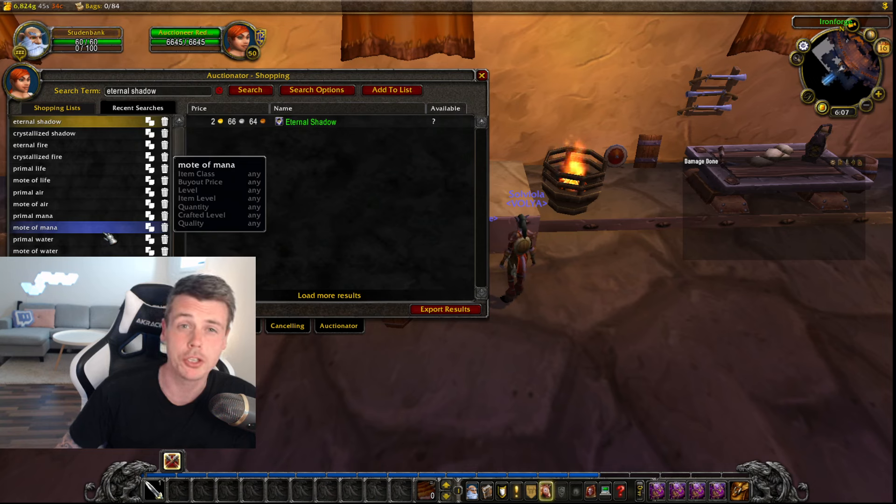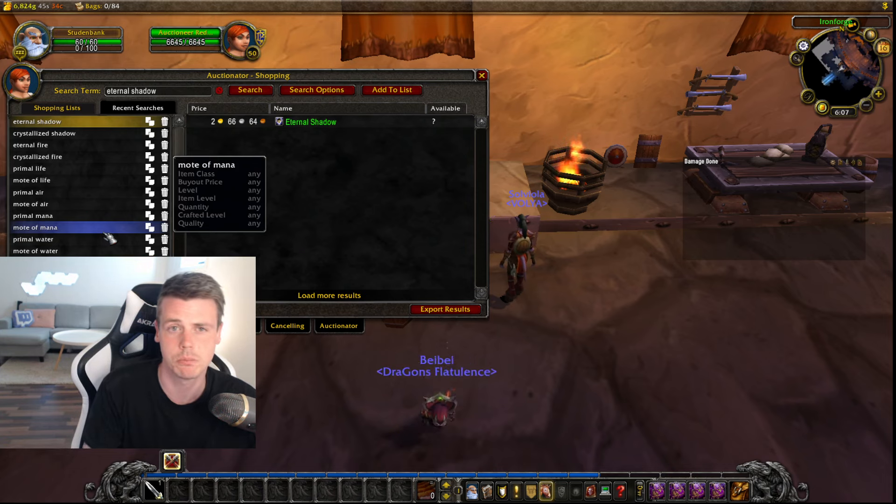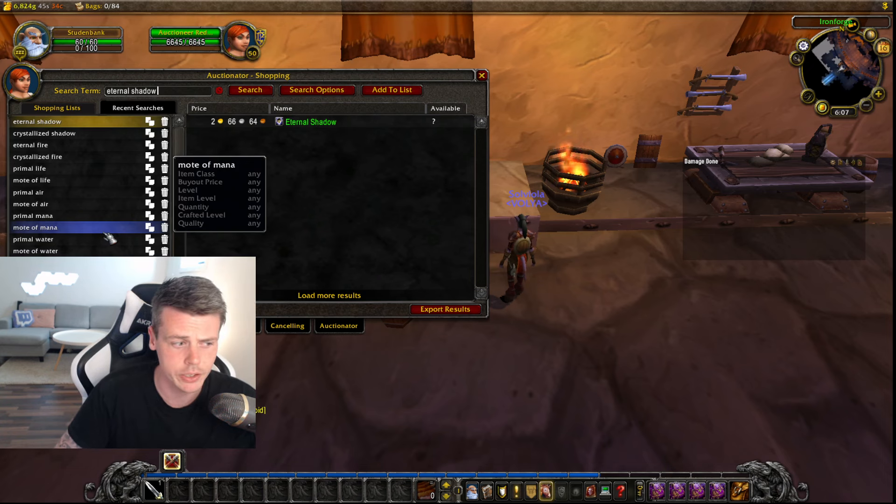Even though this seems like super easy gold, this is something you can't just go on the auction house, check out the prices once and move on if prices look bad. There might be a guy just ahead of you who just cleared out the auction house for the good prices. People constantly post these on the auction house like 24 hours a day, so this is something you've got to regularly check out.